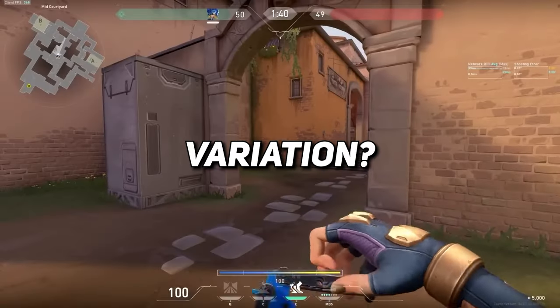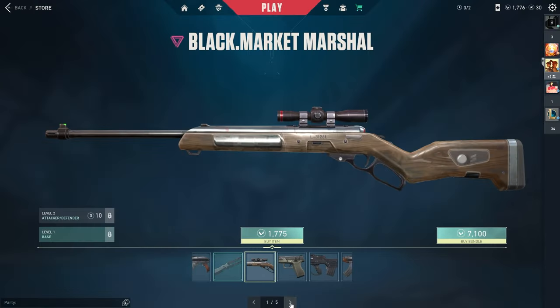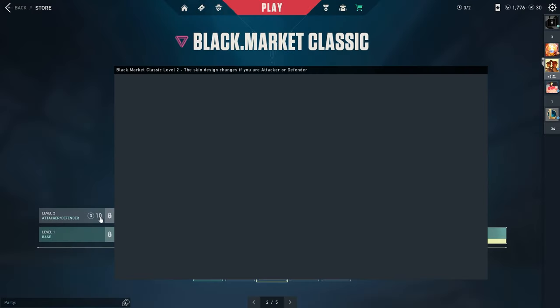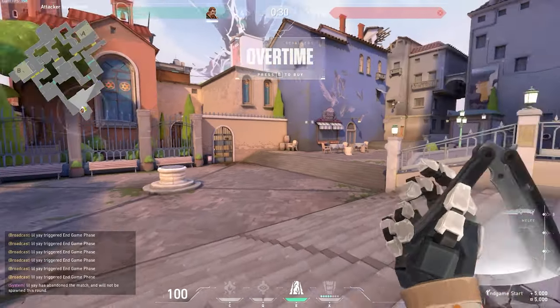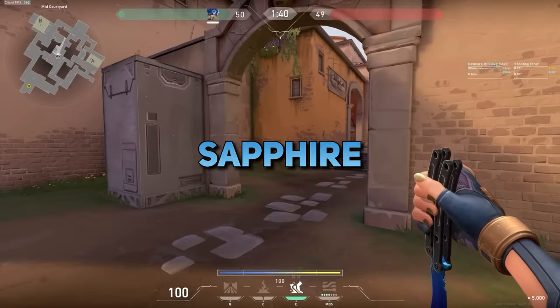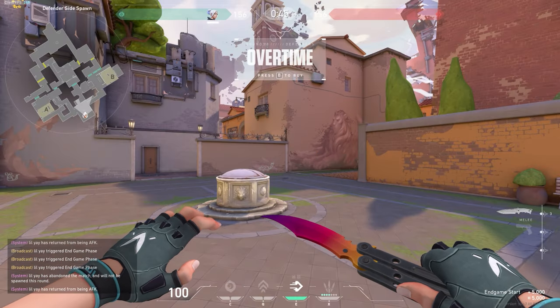How rare is the butterfly knife skin variation? Riot just released a new bundle called the Black Market, where all the skins look like default skins. But there's one with a special easter egg — the butterfly knife. Every time you start a new round, there's a small chance that you can get a special variation of the skin, either the blue one called Sapphire or the yellow-purple one called Fade.